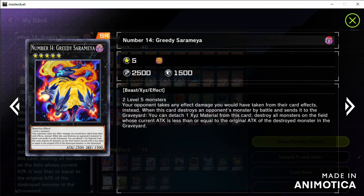There is limited use of Xyz material. Since someone wants copies of the card on the field, the shield only allows two overlays at that point, and can avoid the Xyz material monster with less than 2500 attack points.